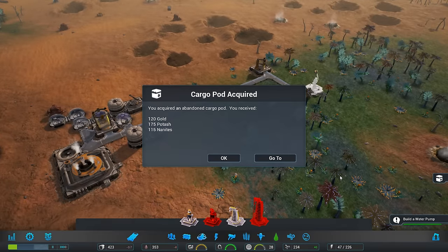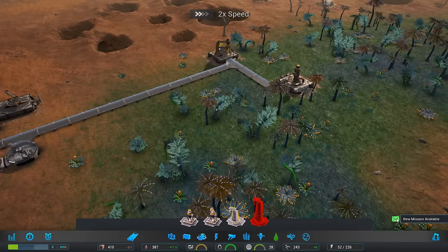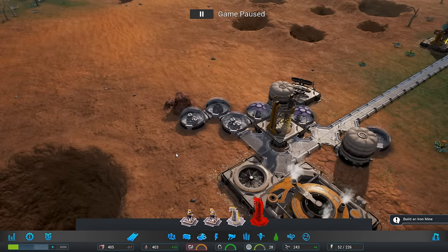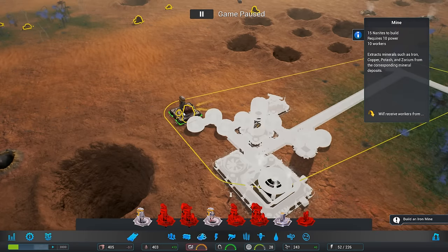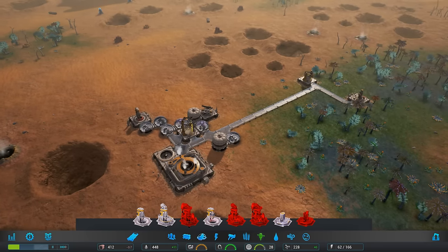So we got resources — 120 gold, some potash, and nanites. That's a huge upgrade. Very cool. So we got the water pump. Mission is available — we need to build an iron mine and get some resources. That looks like iron deposits. Let's go ahead and pop in an iron mine right there. Let that roll. Another geothermal generator right over here. Looking good so far.